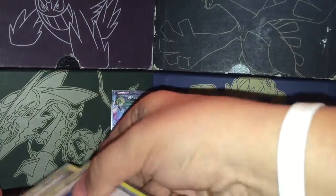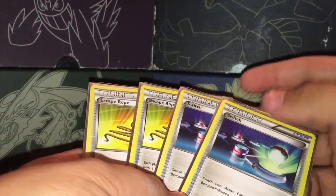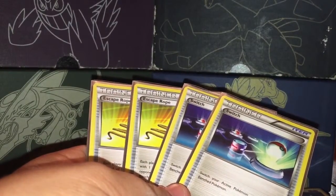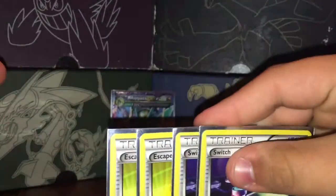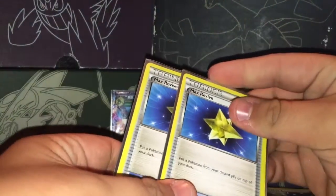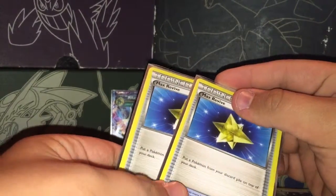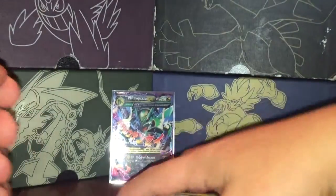Next you want a variation of Switch and Escape Rope — I recommend at least two Switch and two Escape Rope. It gets you out of that sticky situation where you have Shaymin or Hoopa at the start and want to get that Rayquaza up front. You can also discard them with Ultra Ball. Next on the list is Max Revive, which I felt is helpful for discarding or getting that Mega Rayquaza out and then drawing back into it.